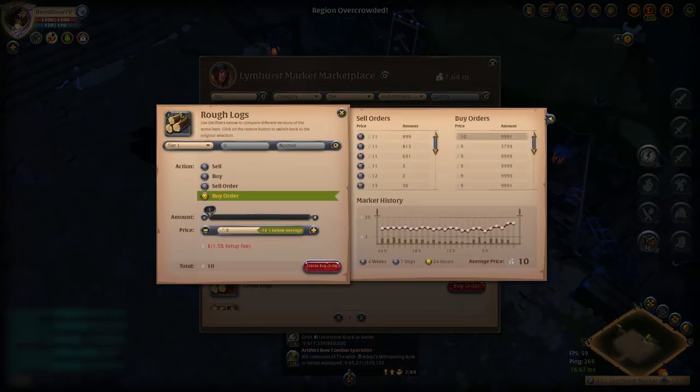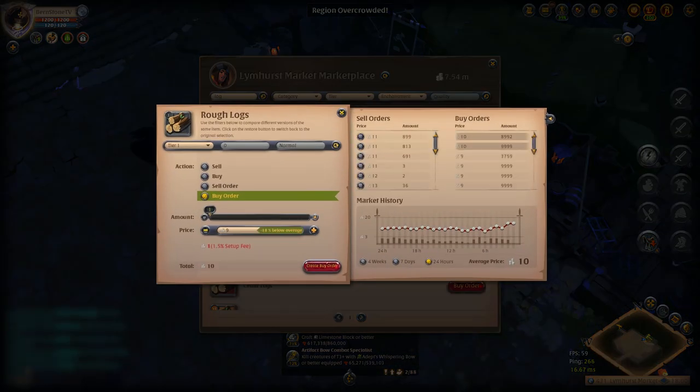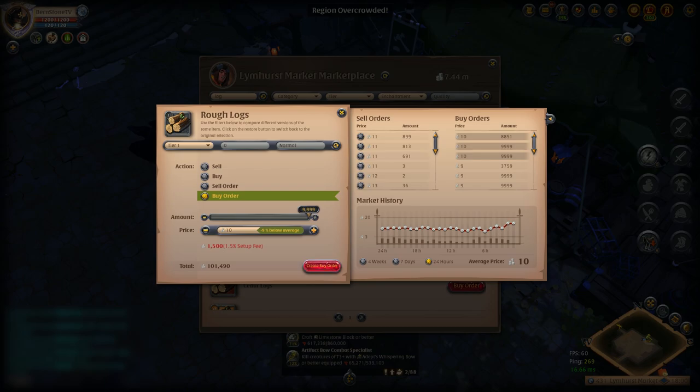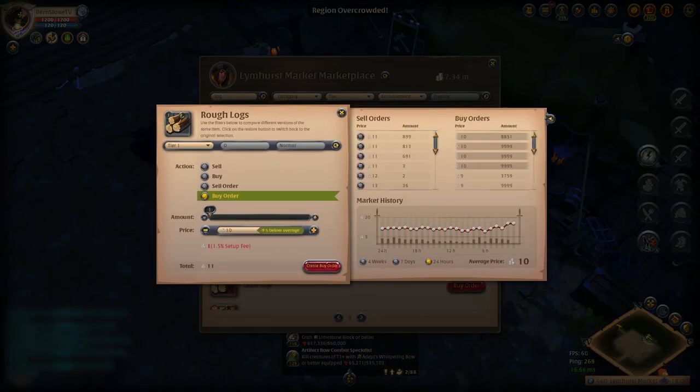The first thing you want to do is put in your buy orders in Limhurst. I bought a lot for 10 silver each and I'm going to sell them in Martlock for 22 silver each — that is a lot of profit with just Rough Logs.